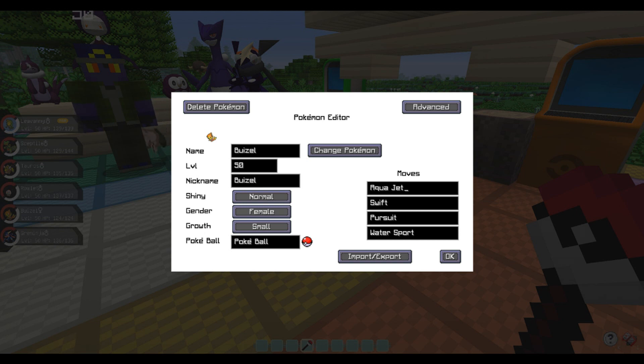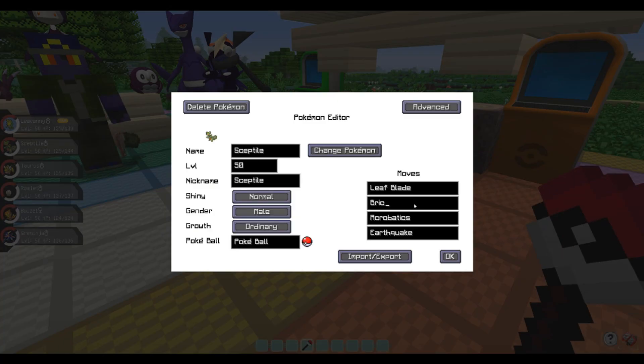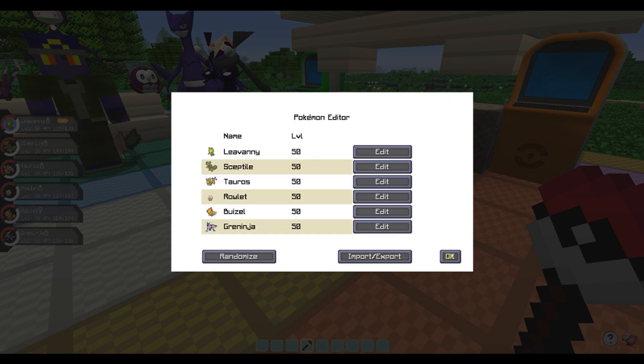I'm gonna give Buizel Aqua Jet right off the bat. Let's check out what else Weasel can get — probably not much; first evolutions' movesets aren't too diverse, but there's certainly some stuff we can do. I'm thinking Aqua Tail — a little more accurate and it's a physical attacker anyway. Brick Break might be nice for that Tauros. We'll give it Waterfall instead — Waterfall is better. And Ice Beam for a little bit of coverage.